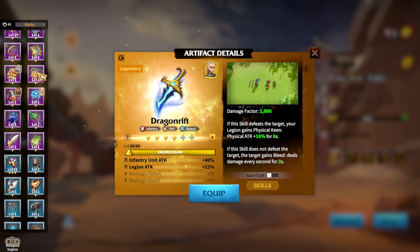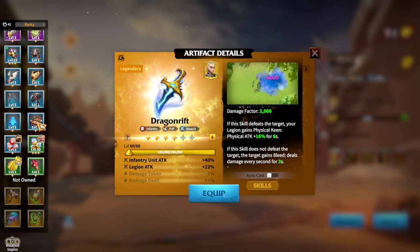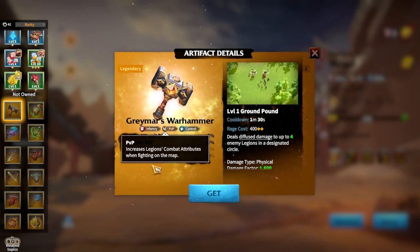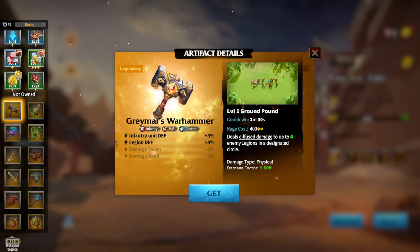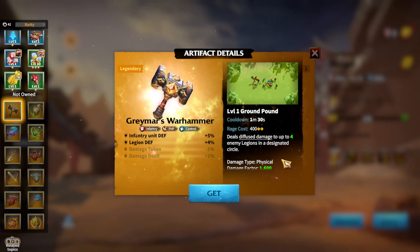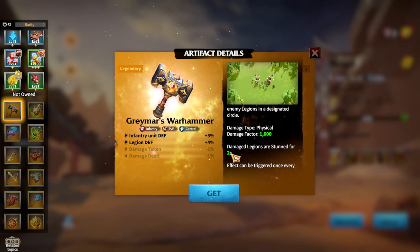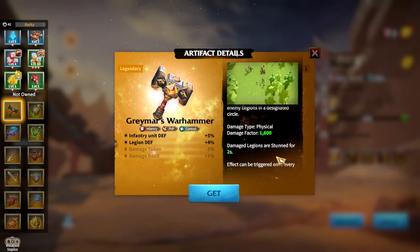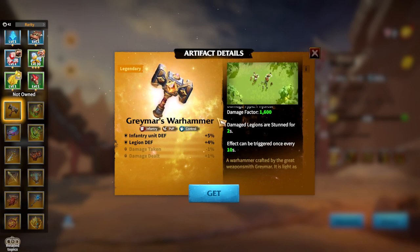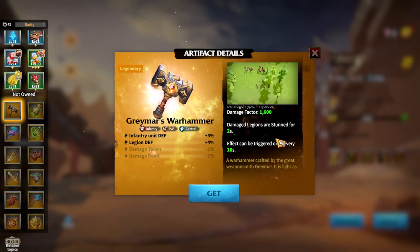In terms of other Universal artifacts for Infantry is Greymoor's Warhammer, which has better stats for staying alive: Infantry unit defense and Legion defense. Unfortunately, this Universal artifact is not accessible from the normal chests. Regarding skills, it deals diffuse damage to 4 enemy Legions, and what's important about this artifact is that you are stunning enemies for 2 seconds — effect can be triggered once every 10 seconds. This control type of artifact can be attached to many different Infantry hero pairs depending on your choice.